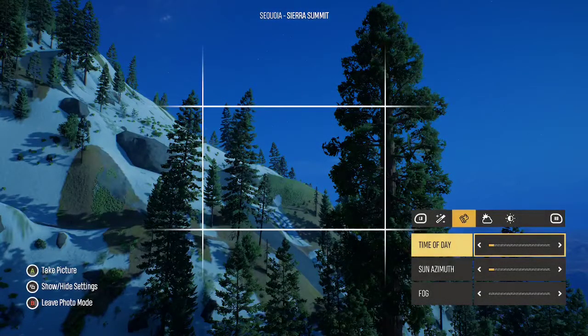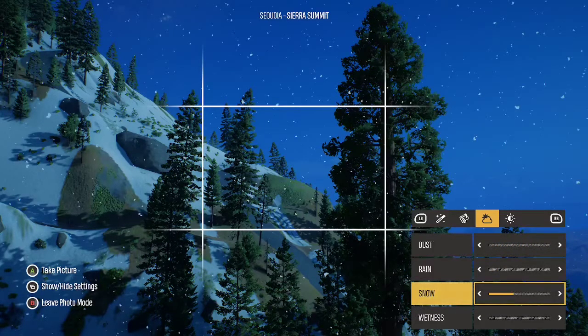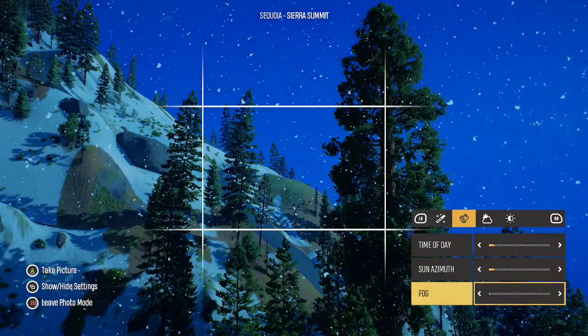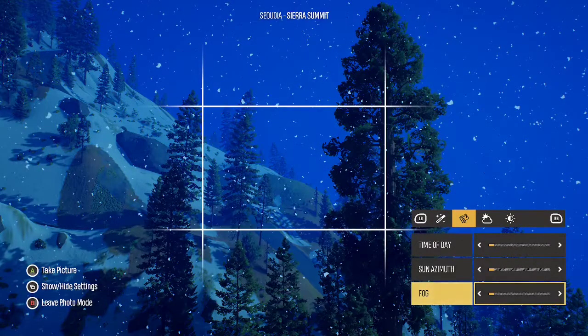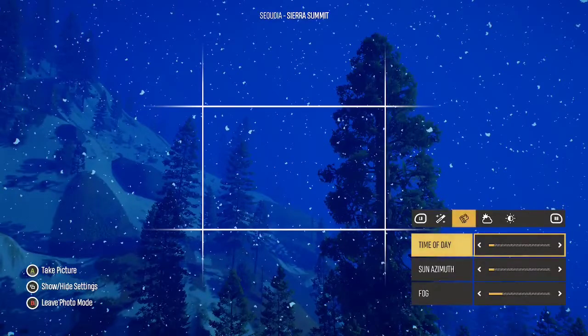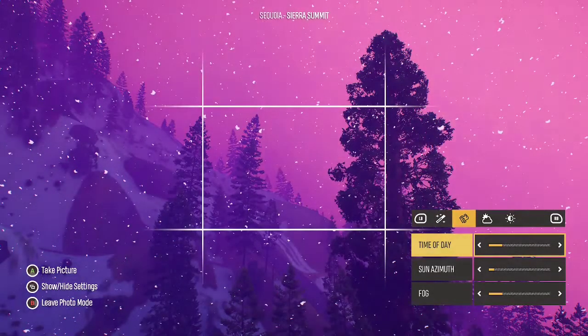This is something that Far Cry doesn't do — the time of day loops. That's a simple thing, but it's really helpful. I sort of like this color. We can add some snow or rain — I think we just want snow for now. Fog is nice. When you're doing tree photography, I love some fog. It also helps make the snow look a bit snowier. And maybe we want the time of day to be a bit different.